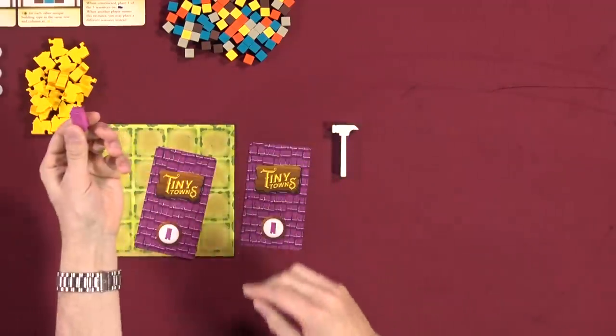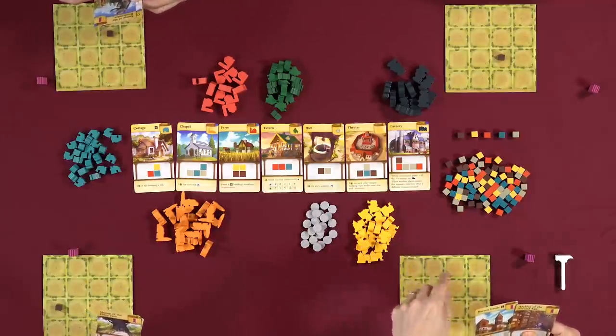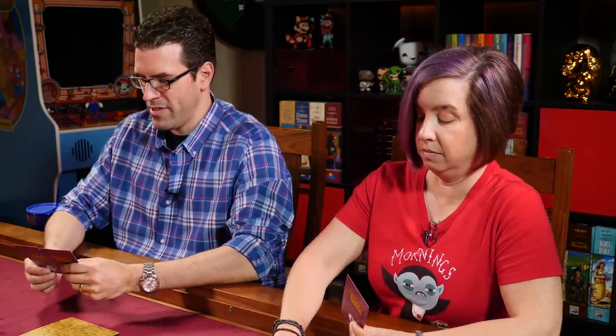Each player has two unique monument cards dealt during setup. At the beginning we decide which one to keep face down — it's our secret building. The other gets thrown out of the game. When you construct this building using its unique pattern, you place your monument tile on the board, and it scores points in its own unique way. You don't have to build it, but it offers special benefits.